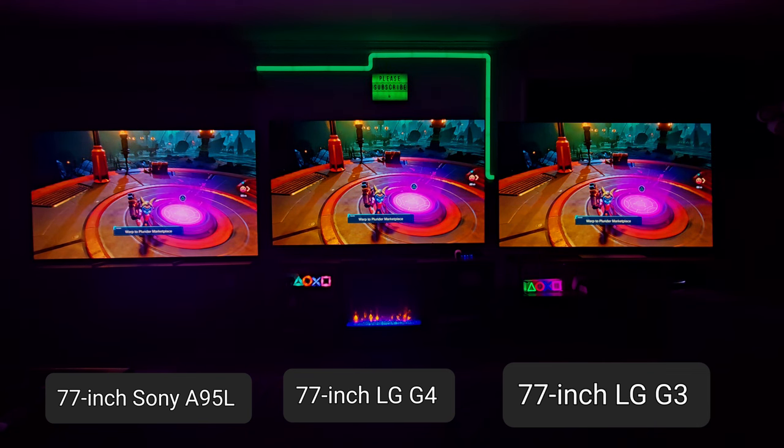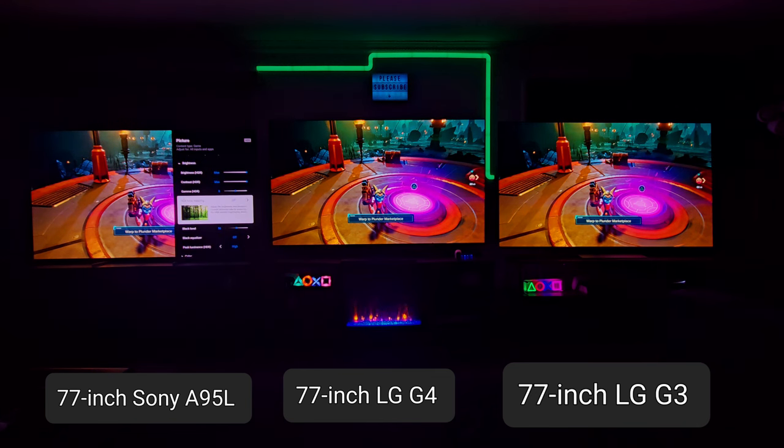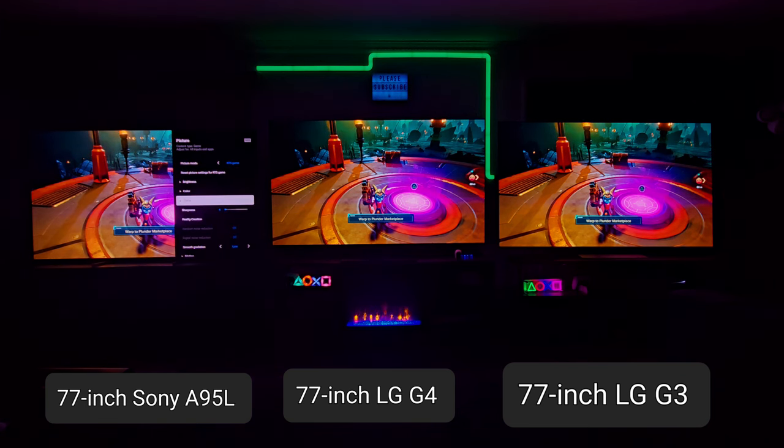I just want to show you something before I get into the other settings. As you guys can see, brightness is close. On the A95L we're going to go down to brightness — as you see we have HDR tone mapping off — and just to take it a little bit further, you don't see any other assistance in reality creation.